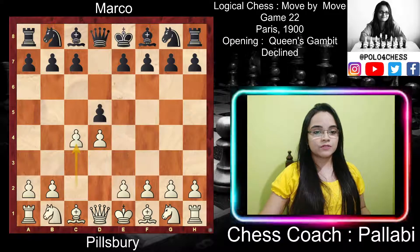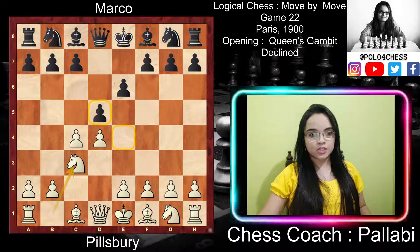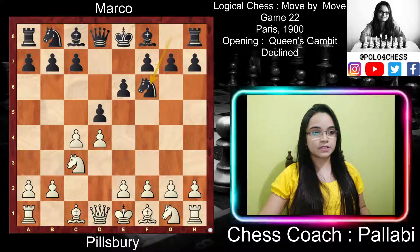After c4, black played e6, defending the center pawn so that if white captures with the c-pawn, black can recapture with the e-pawn, still maintaining the pawn center, and also making way for the f8 bishop to come out. White played Nc3, a simple developing move towards the center which attacks the two central squares e4 and d5, adding pressure to the d5 pawn. Black played Nf6, also developing the knight towards the center, supporting the d5 pawn and controlling the e4 square.